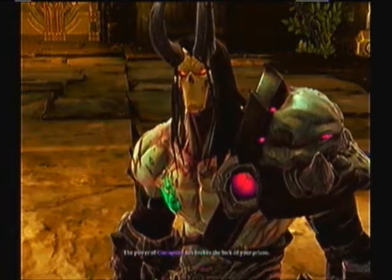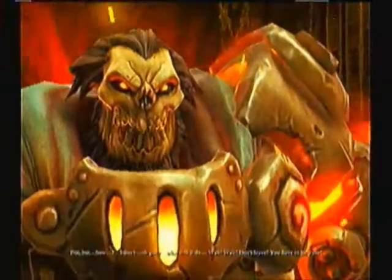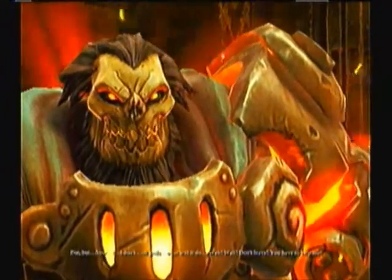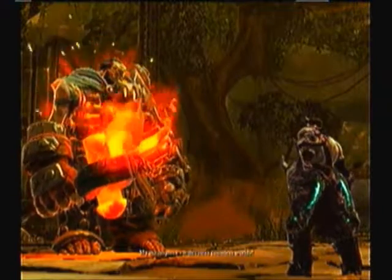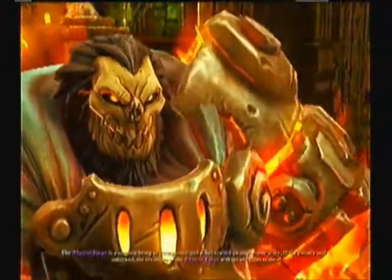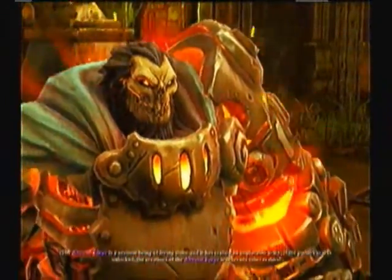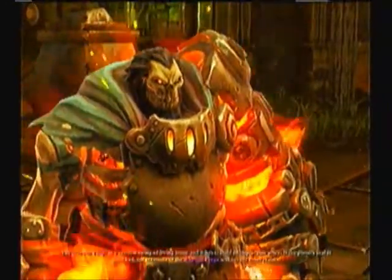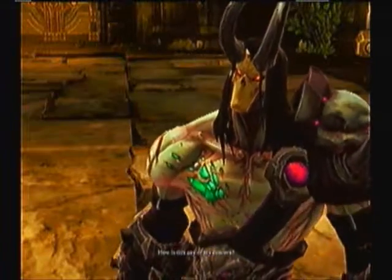The power of corruption has broken the lock of your prison. Gods, what will it do? You have to help me. Why? My masterpiece — it threatens countless worlds. The Abyssal Forge is a sentient being of living stone, and it has crafted an implacable army. If the portal seal is unlocked, creations of the Abyssal Forge will invade other realms. How is this any of my concern?